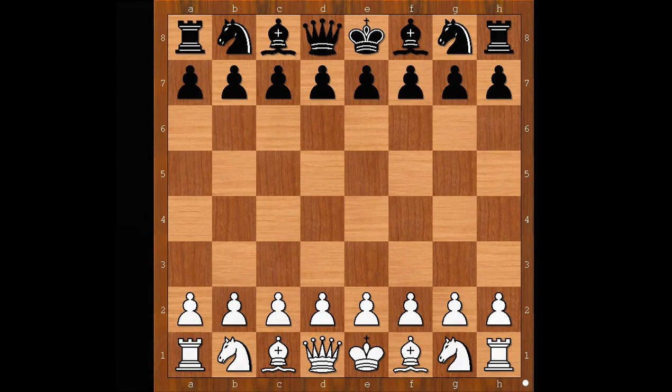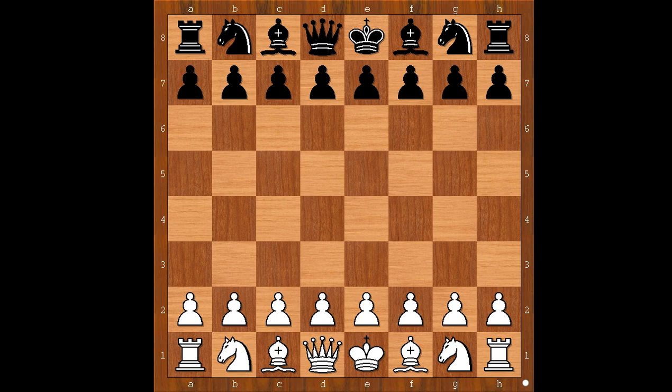Hi, this is Matto. Welcome to my online chess lecture. In this video I will show you a game between Herman Steiner and a known player. This game was played in California in 1945. Herman Steiner had white pieces and he started with e4.